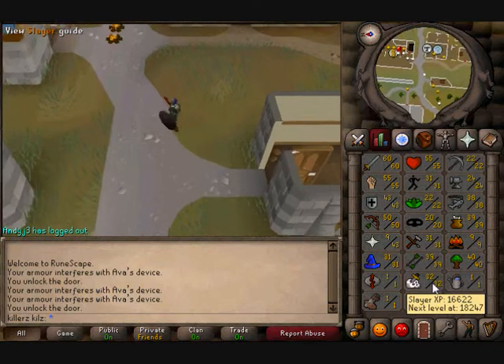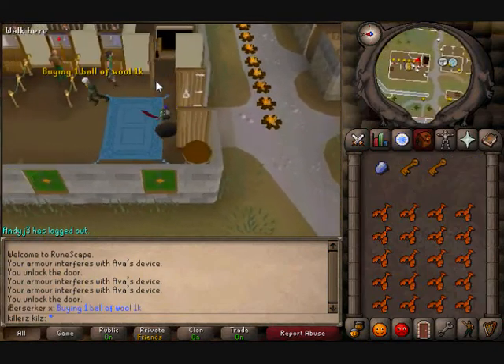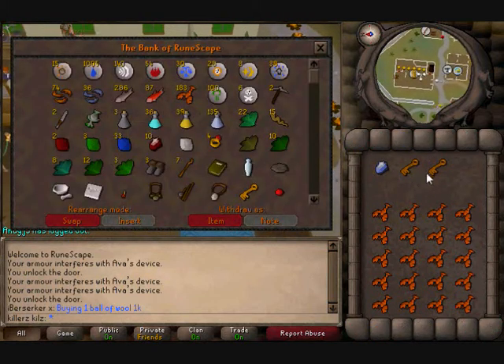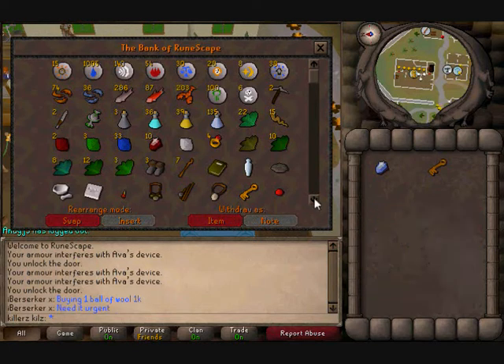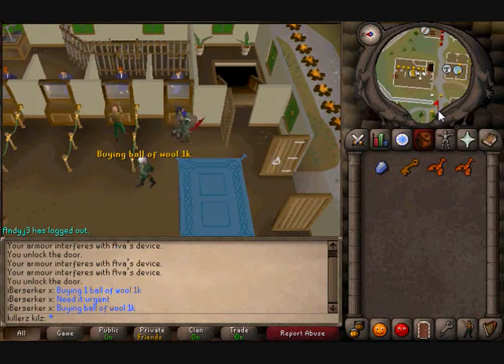I'm saving all my drops from slayer until I reach level 50, then having like a bank sale, and I will post a video on how much I have made in that bank video. I'm only going to take like 2 lobsters for hill giants because I'll kill them too quick.